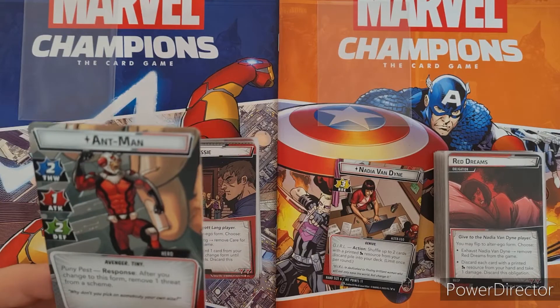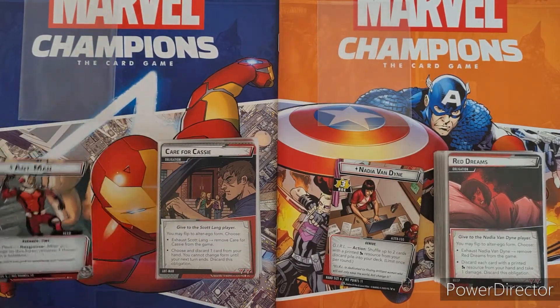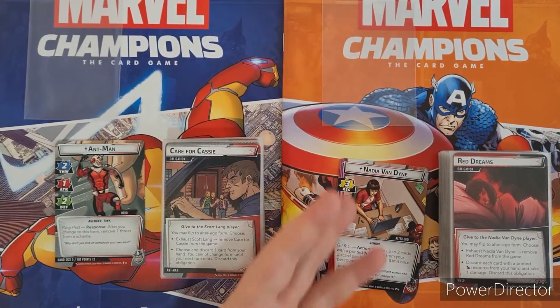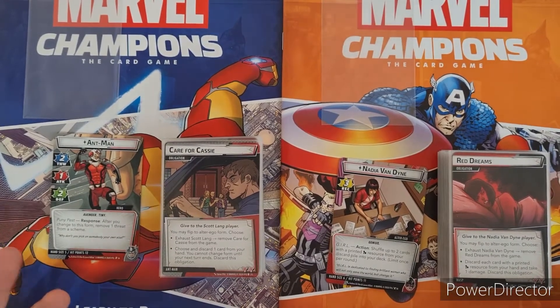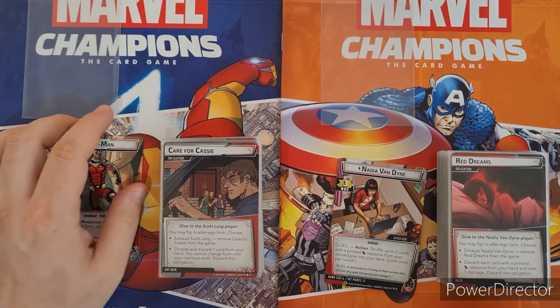You get to take one threat off the scheme with the small form, so he's also really useful. Especially in a two-player game, you can flip between forms quite well and manipulate what you want to do — if you've got another player who's going to take damage or you need to thwart. Working together with your other player, or if you're playing solo, thinking ahead, you can flip between these forms to great effect to really help the team.